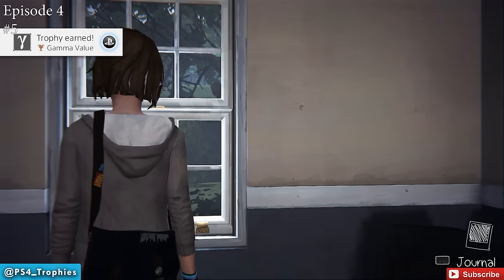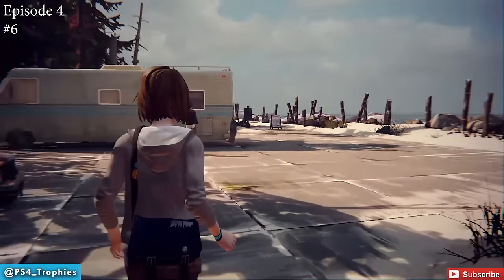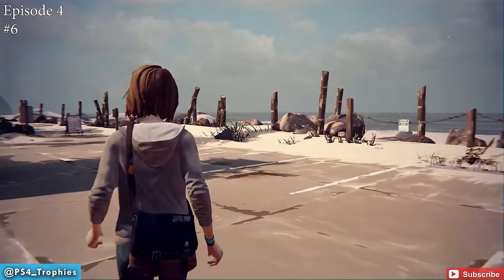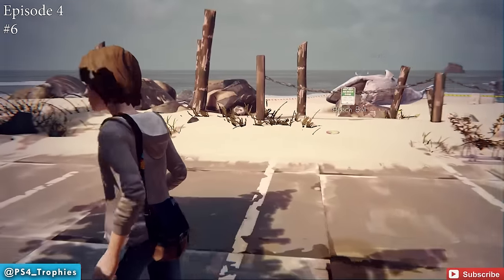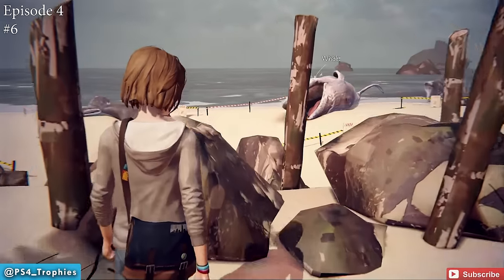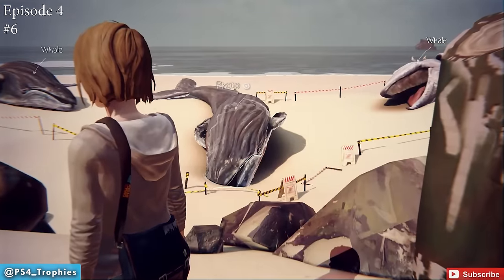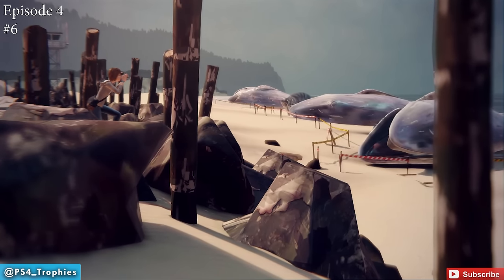Grab the trophy, then move outside where you'll meet Frank and his RV. Look to the right-hand side — there's a whole line of whales. One of the middle ones is your photo opportunity. Move around until you find the right one, and that whale will allow you to take a photo.